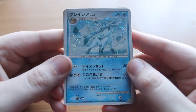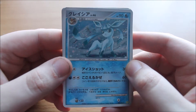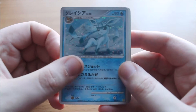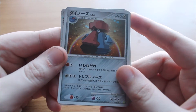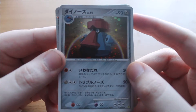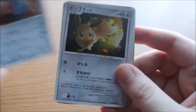Then we have Glaceon — loving that artwork, really cool. The shine of the ice really reflects Glaceon's beauty. It's a really cool Pokemon, though it's not really used much in competitive play. Then we have Probopass, the evolution of Nosepass. The first thing you notice is the massive nose, but it's a Steel-type Pokemon, which is really cool — can't have enough Steel-types.